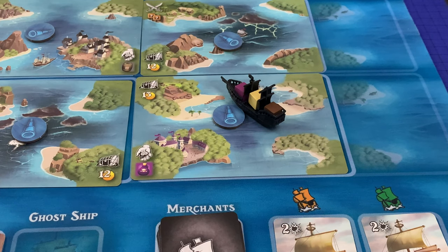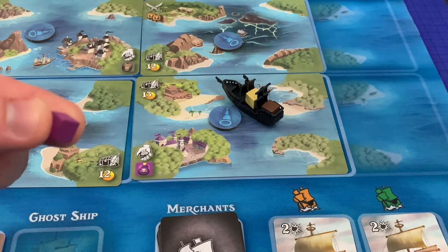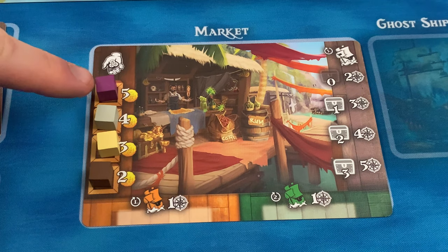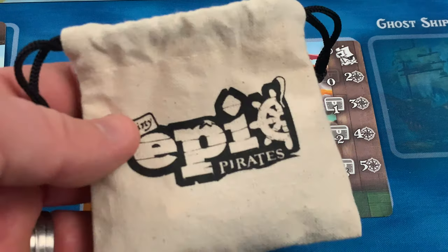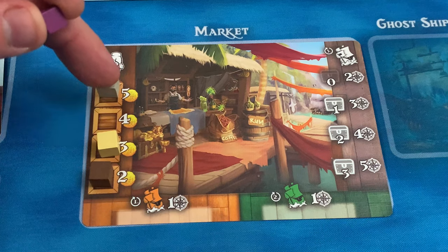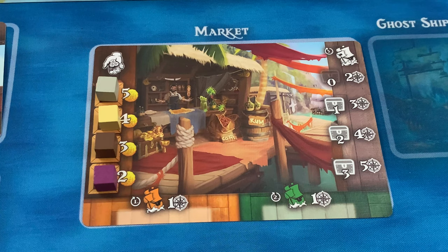If no deckhands are on any of those three assignments, the player instead moves any one deckhand from the wheel onto repair. If all deckhands are already on repair, the player does not get jostled from losing an attack. However, if all deckhands are in repair, the player may not sail into a storm. After sailing, the player may execute their captain's order. If the player is on a map tile with a settlement icon and chose plunder as their captain's order, they immediately draw booty crates from the booty bag and load them to their ship — the number depends on the icon shown. A player's pirate ship can hold a maximum of three cubes.